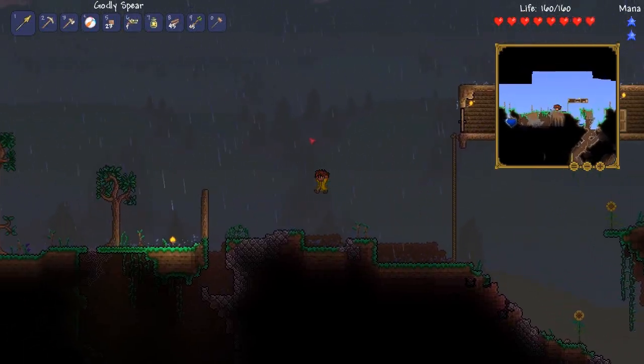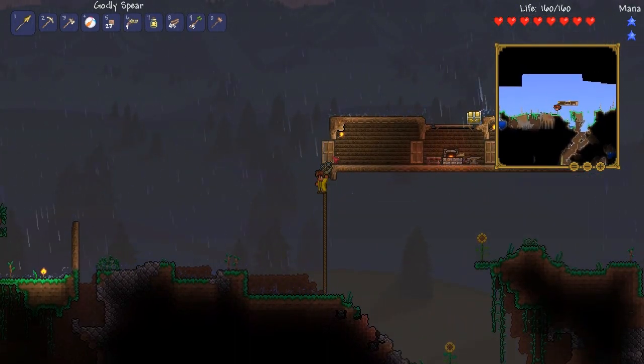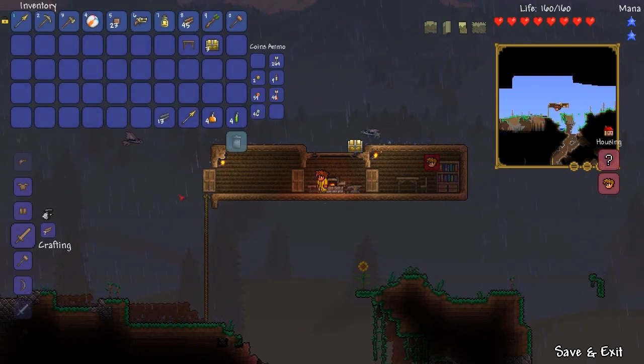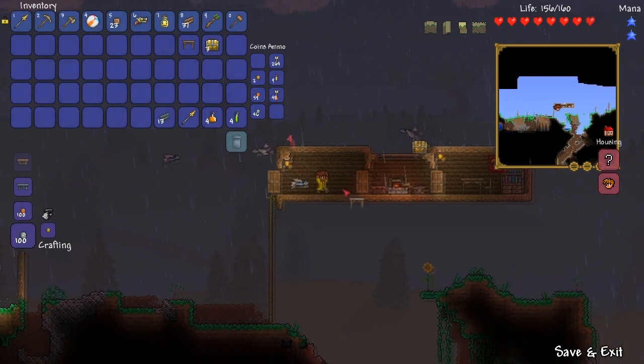Alright guys, welcome to the next part of the Terraria 1.2 Let's Play. In this part we're going to build this room and then we're going to do some exploring. But before we do some exploring, I'm just going to build a room so that the next NPC can move in, because I want the merchant or someone to move in, so we need to put this table down — but whereabouts do we put this to make it symmetrical?